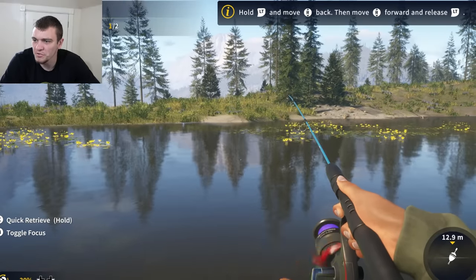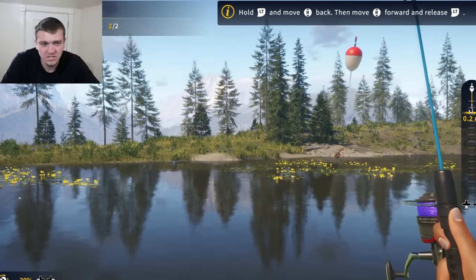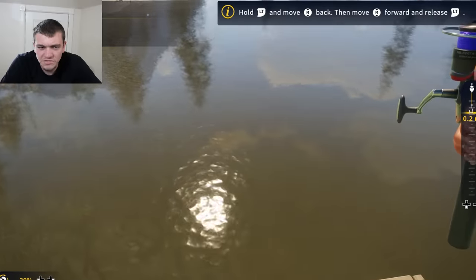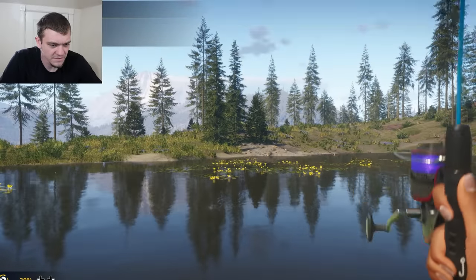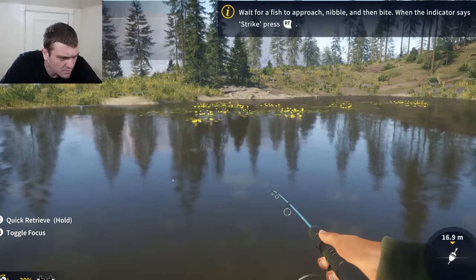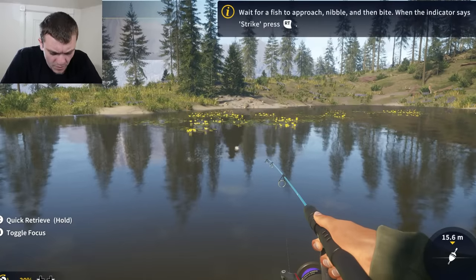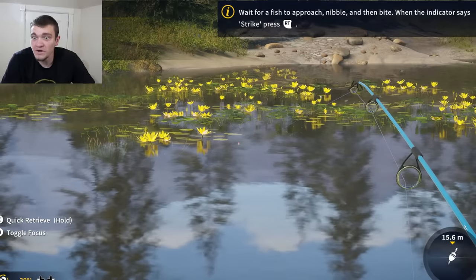There we go, got both casts in. I think I'm good at this! We're fishing now. Looks like we're using just a little worm. We're going to cast over there by those weeds - oh, we cast it in the weeds, let me reel it back a little bit. You can kind of see the bobber right there - whenever we get one we click RT.